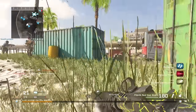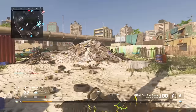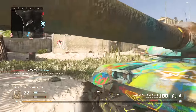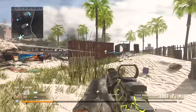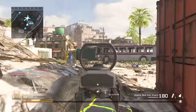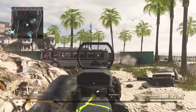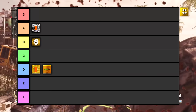Black Ops 2 has two mastery camos: the standard gold and the diamond. The gold camo I'm throwing into D tier with Modern Warfare 3's gold — it's not super cool or overwhelming. Diamond, on the other hand, is one of the best diamond camos we've ever gotten. That could be because it's the original diamond camo in COD, but to this day it stands up and it's going right into A tier.